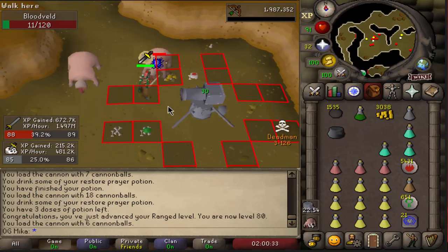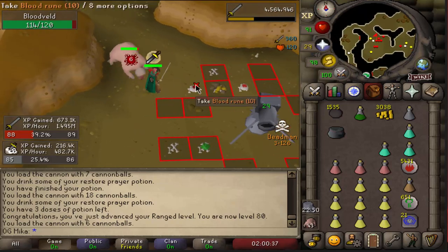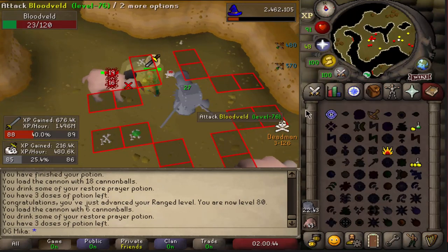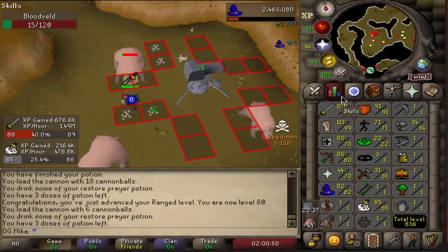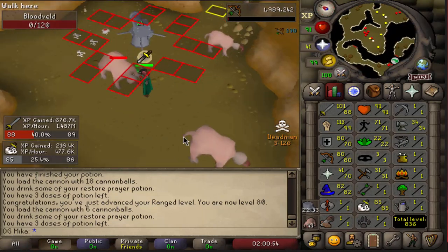Usually I train Ranged completely manually if I don't have the cannon, but this tournament is completely different. 80 Ranged just passively, and it speeds up my training — just perfect. It's really crazy because I got 80 Ranged not doing anything really, and 82 Magic just alching whilst I still melee train. I basically spent no time on both of these skills — really amazing.